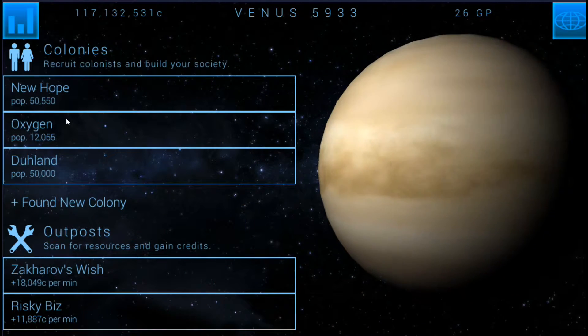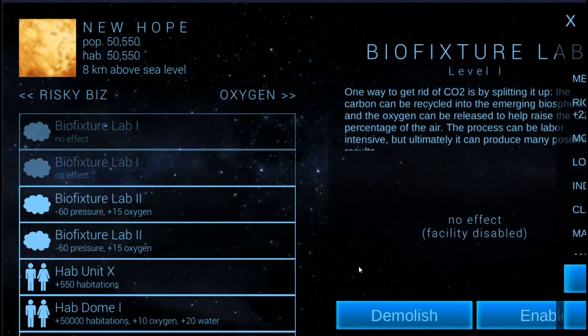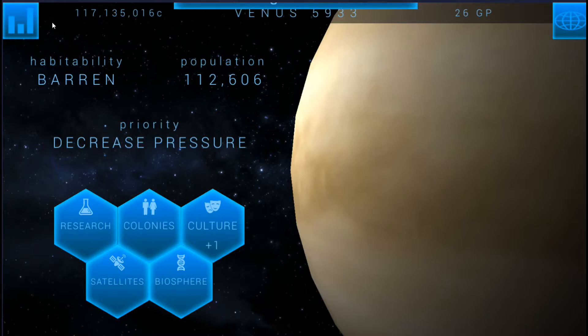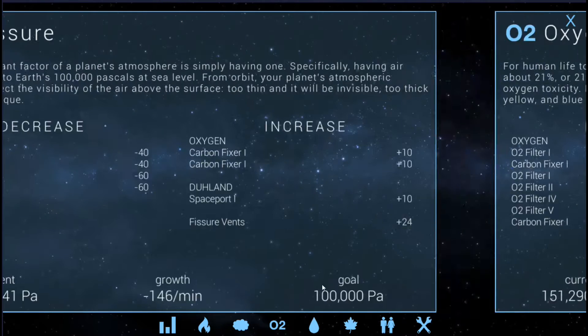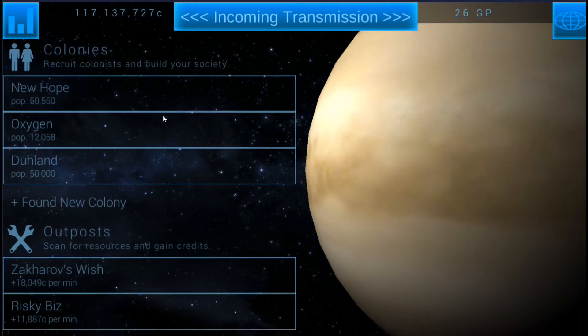Let's go ahead and first deal with the oxygen issue — it was negative 46. If we go in here and turn on both of these bio fixture labs, that's going to raise it plus 20. So now we'll go back into the oxygen reading and we'll see it's now negative 26, and pressure is going to be dropping a lot faster now at a very steady minus 146, which is what we wanted.